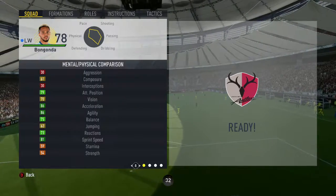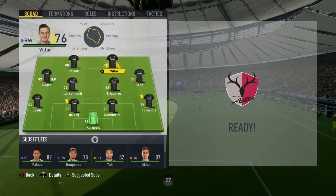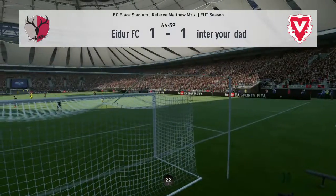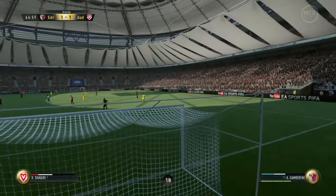I need to make a sub. Let's get Parati on — what's Bongonda like? Let's get Villa on as well and Roda. Let's see if we can get something out of this game.